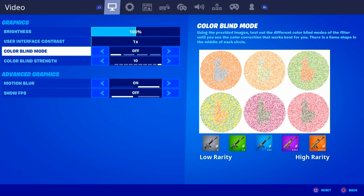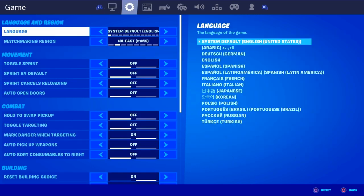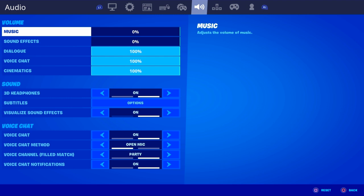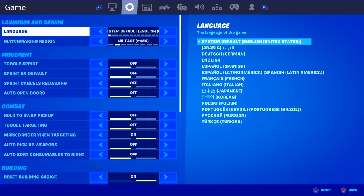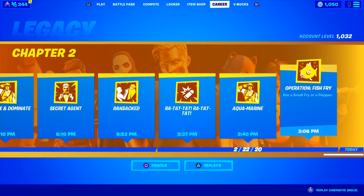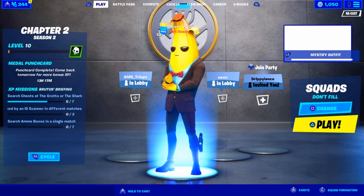These are the only two settings in Fortnite related to this — all the other settings are just controls, voice chat, and music, which has nothing to do with colorful graphics. So I'm going to switch over to my iPhone and record from there, showing you guys how I actually have these bright, colorful settings. Basically you guys can do it as well — let me go ahead and switch to my iPhone camera and show you.